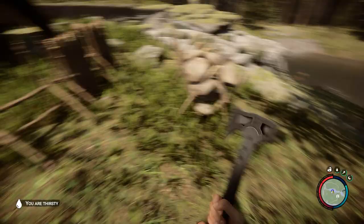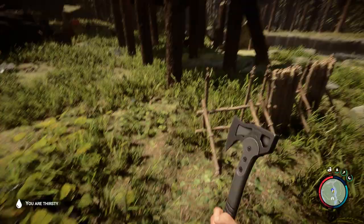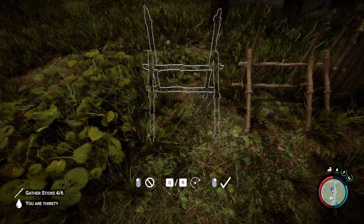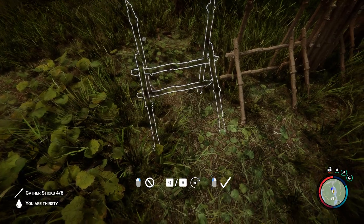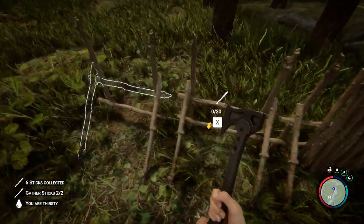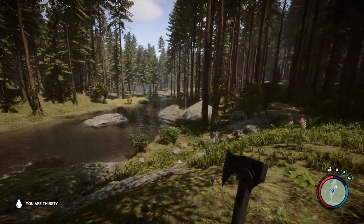There's another one. Should we make another one? We can always move it. Let's make another one - we end up needing an awful lot of these sticks. Another two. There you go. He can fix up the rocks and he can do the sticks, so let him just do that.